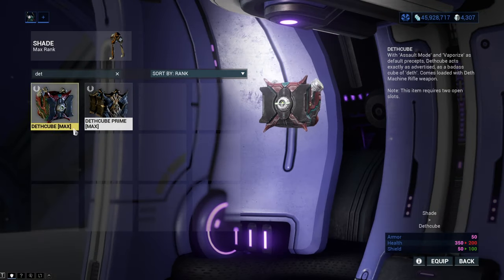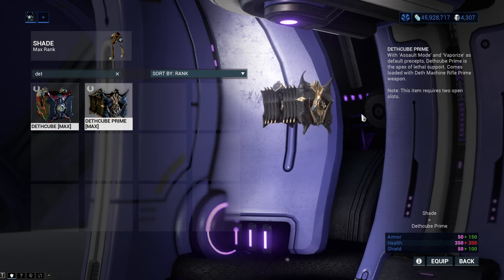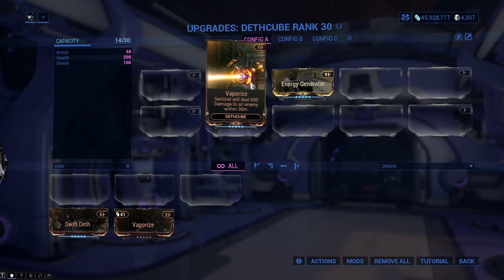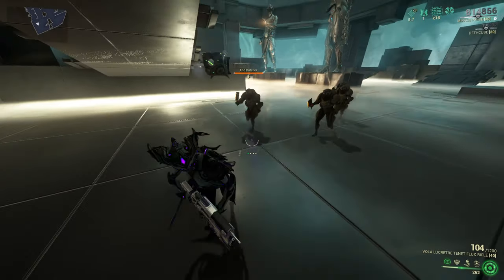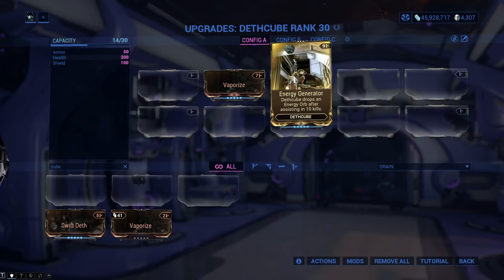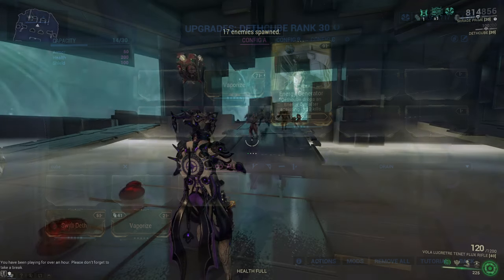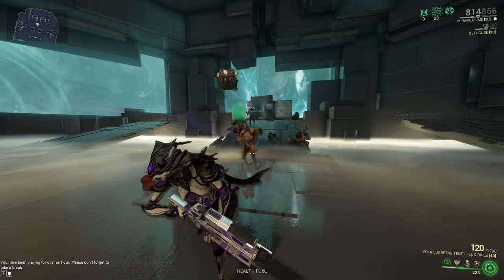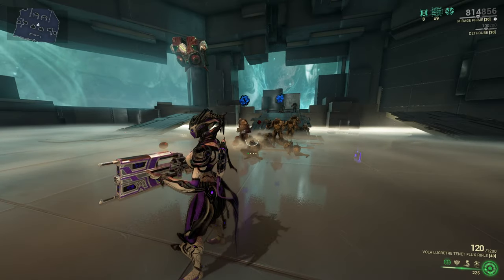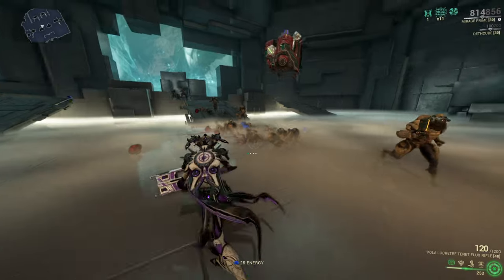Death Cube is the third companion on the list. There are two varieties: the normal version which you can get on the market, and the prime version which you need to get through cracking relics. Death Cube comes with one mod called Vaporize, which allows it to deal 600 damage to an enemy every once in a while. You may also get another Death Cube exclusive mod from Cephalon Suda called Energy Generator, which generates an energy orb each time your Death Cube assists you with 10 kills — quite nice especially with energy-hungry Warframes.